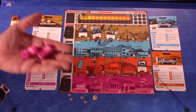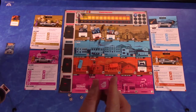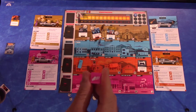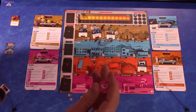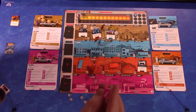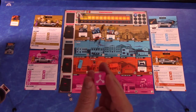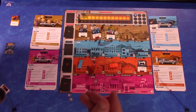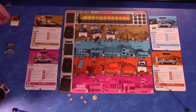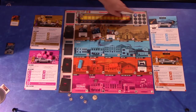Here are the dice. Each die has a different symbol on each face: a fist to punch Biff, an arrow to move within the timeline, Doc Brown to get rid of Paradox tokens, a wrench which is sort of a wild card and can be anything, a flux capacitor which allows you to change between timelines, and a lightning bolt which allows you to reroll all other dice — which can be handy. You can also use the Einstein tokens as dice.